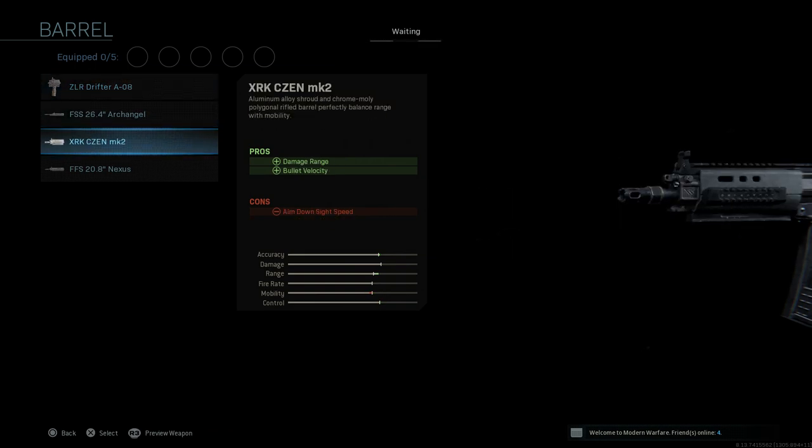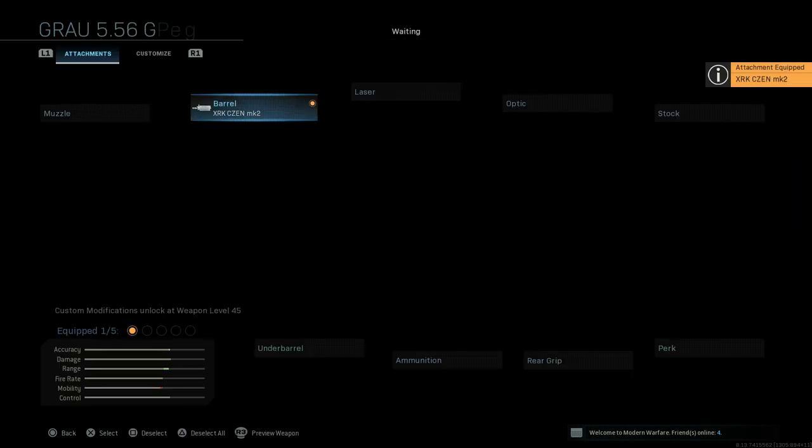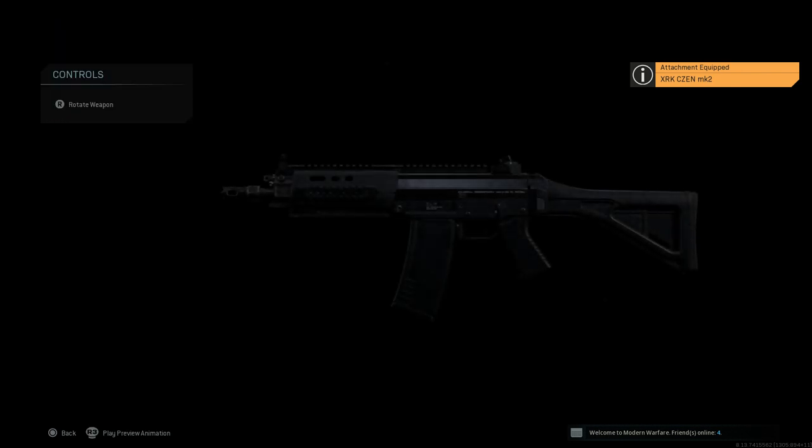We're going to want the XRK CZen Mark II barrel. The pros for this are damage at range as well as bullet velocity. The con is aim down sight speed. This is the same length as the base barrel — 8.9 inches is the IRL length for these barrels. It's going to assist with damage at range and bullet velocity, and it will hurt your ADS speed very slightly, but you're not really going to notice it.